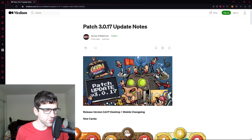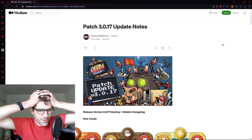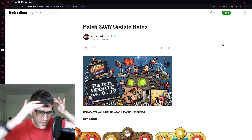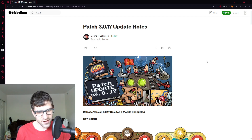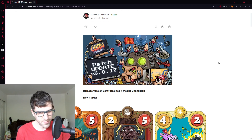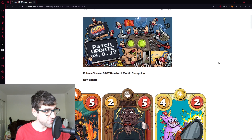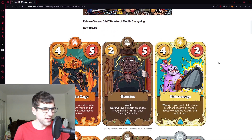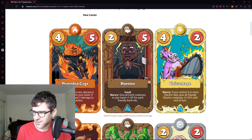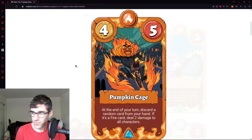Goon Wars — it's patch 3.0.17, time for about 10 new cards to enter the meta. These new cards are getting added in quick; we're going to have the full genesis set before any of us are really ready. It felt kind of slow for a while but now it's happening so fast. Let's get into it, let's review and react to the new cards.